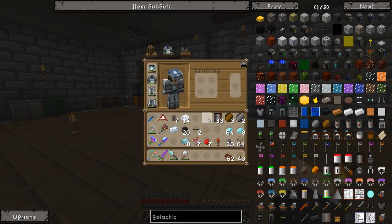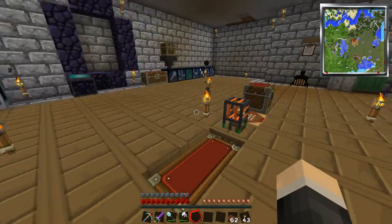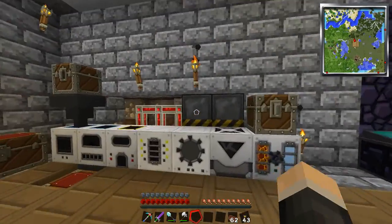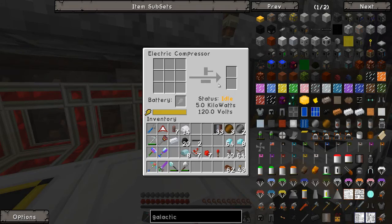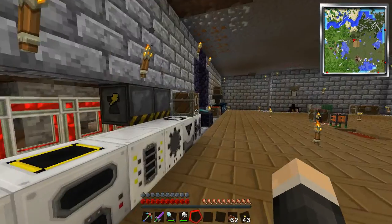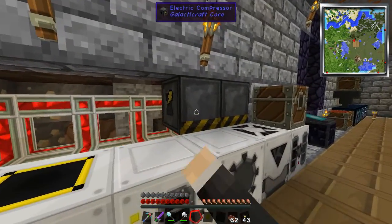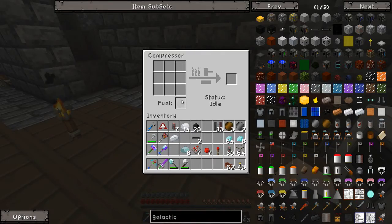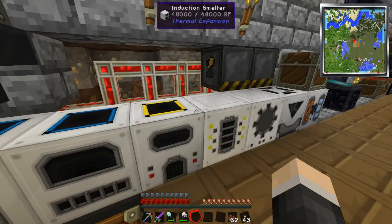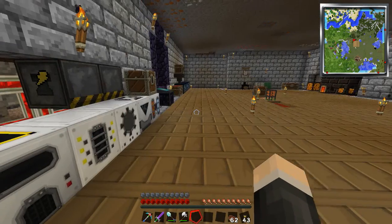I doubt we're going to be able to fill it up with fuel because there are a few other machines we're going to need for that. But what I did off camera — I made an electric compressor, because the standard compressor was taking too long and was using up a lot of coal. I just hooked up one of these guys. It works exactly the same way except you don't need the fuel.